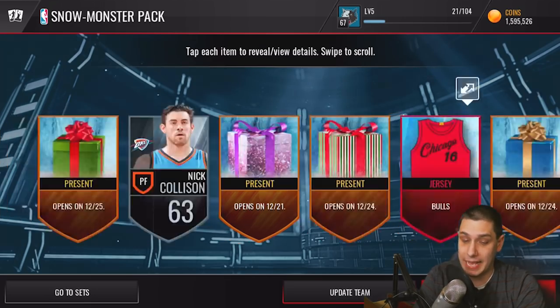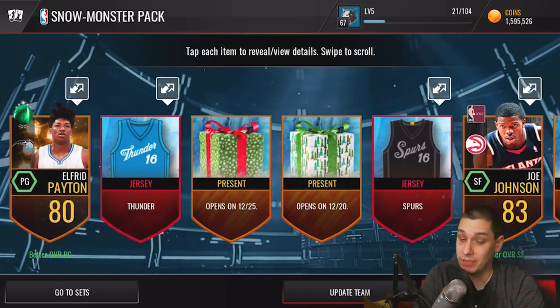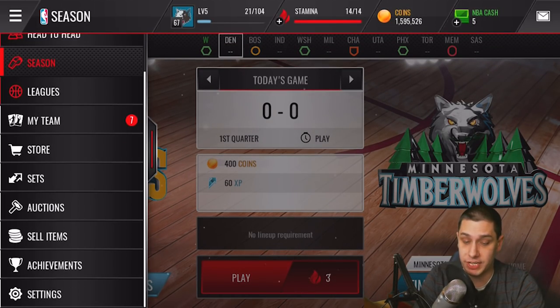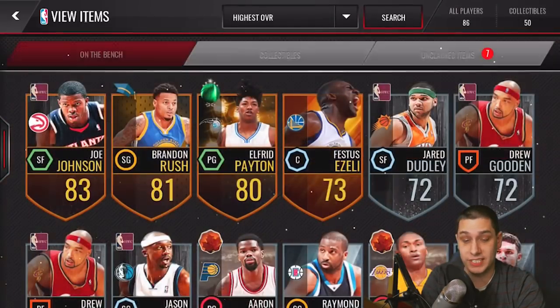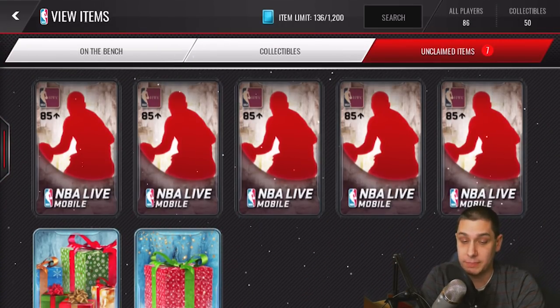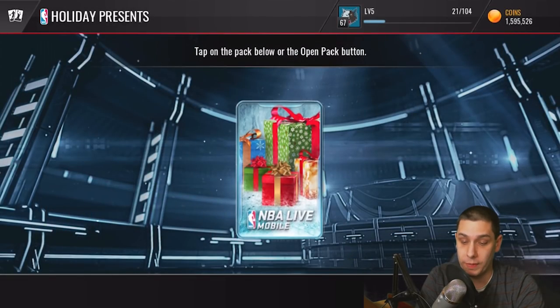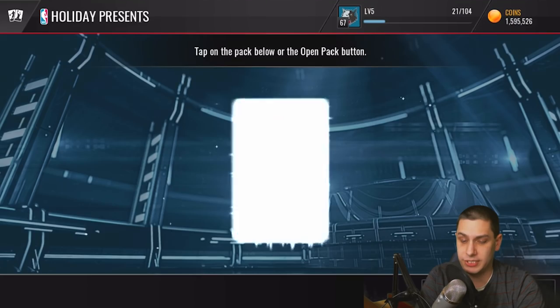That's not too bad. I think we got some good stuff — hopefully something rare in those Christmas Day presents. We've also got some other gifts to open. Going into My Team, under unclaimed items, we have these packs that contain potential legend players and elite players — like an elite exchange type of thing — plus two gifts here as well. Let's start with the one on the left.